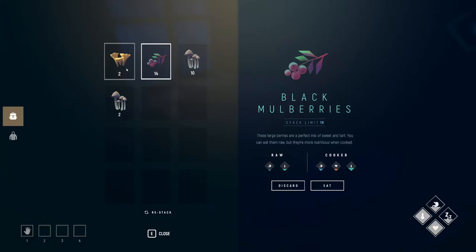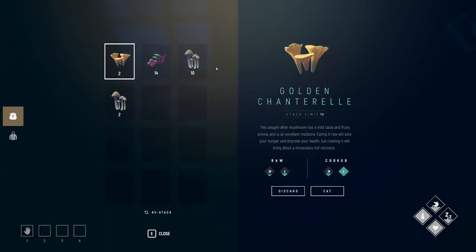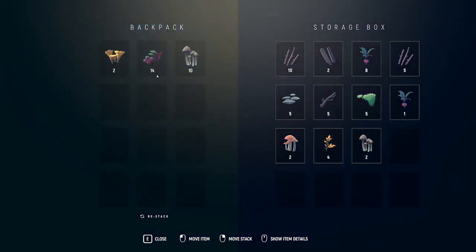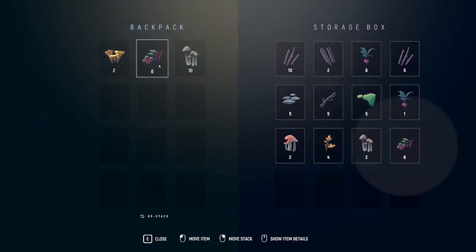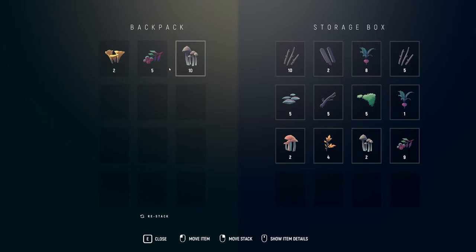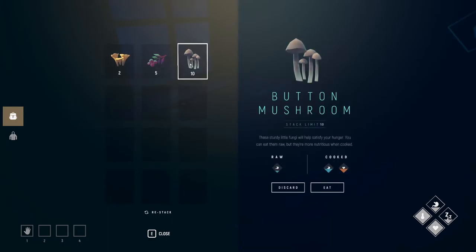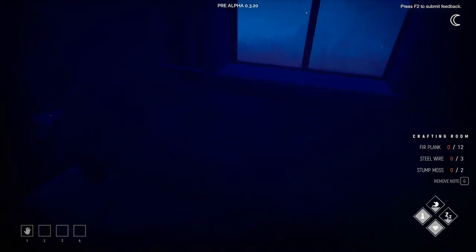Insulation material noted. Mulberries we can eat — stack limit is 15 so let's put some back. A little button mushrooms back too. Let's leave five here so we have three sources of food. My storage box is almost full — I only have one row left. Everything remaining we can eat. Let's go ahead and sleep.